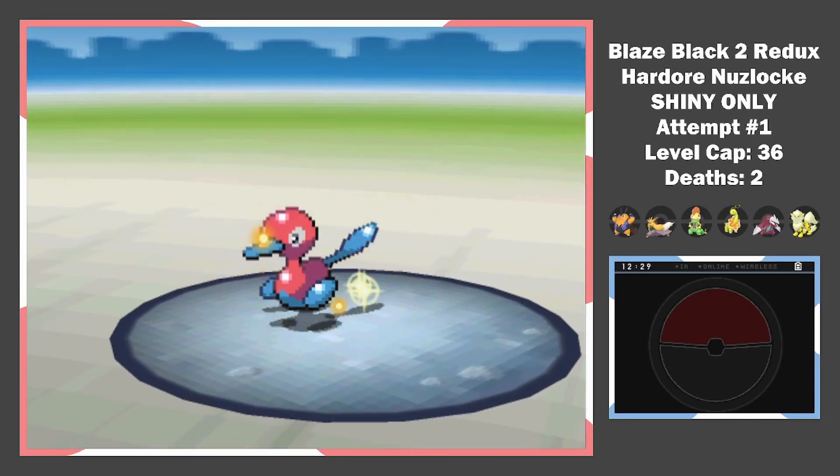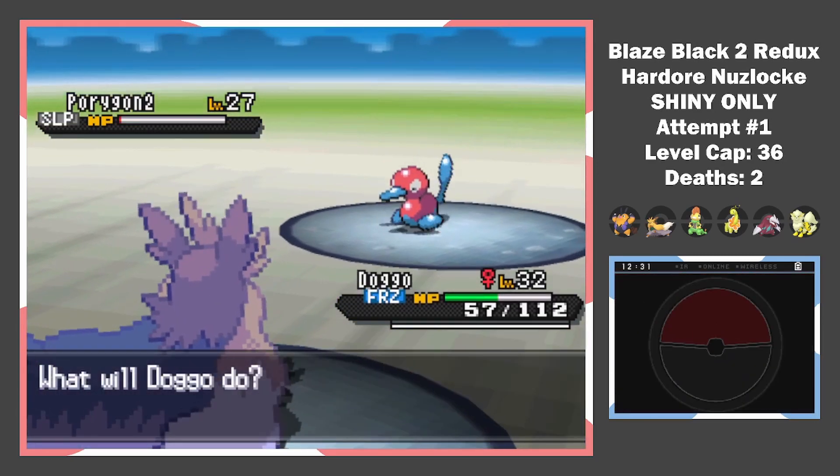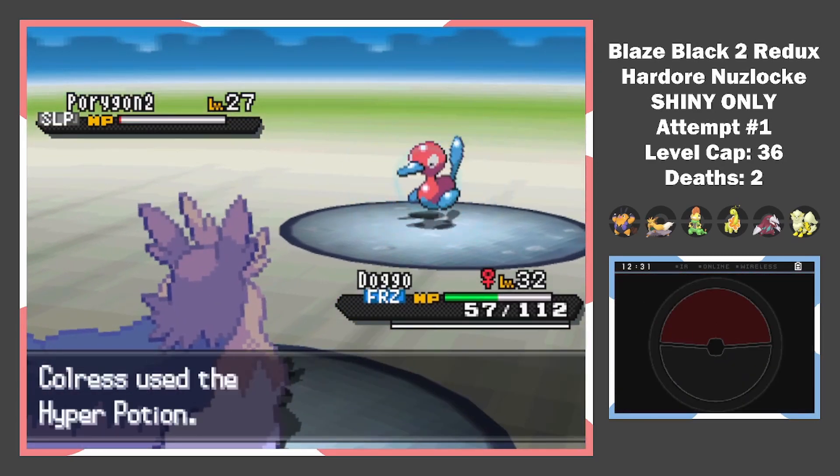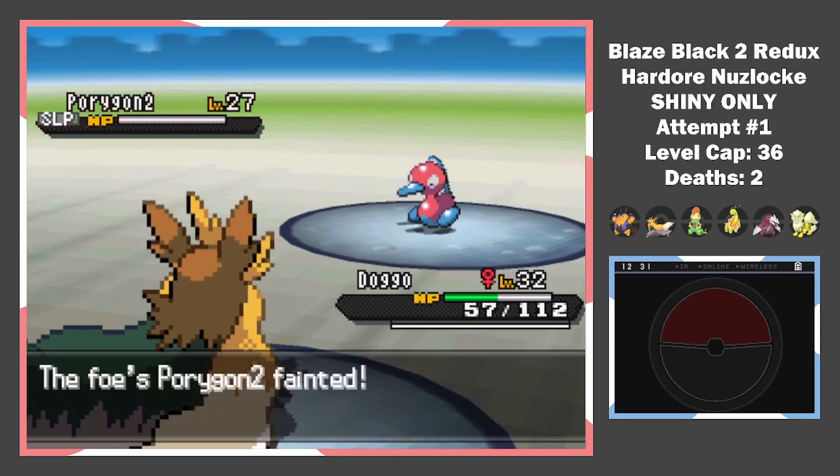After a repeating cycle of Smart Strikes and Recovers, I need to get another Pokemon in. Before the Porygon goes to sleep, guess what — it freezes me, plus uses a potion. I thaw out with Fire Fang and finally get it done with a Strength. Colress, you...